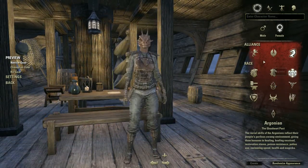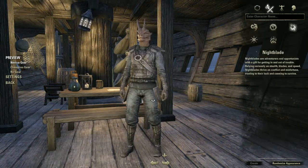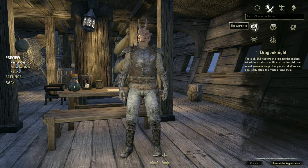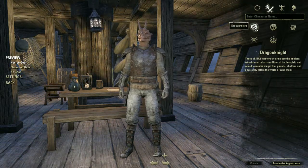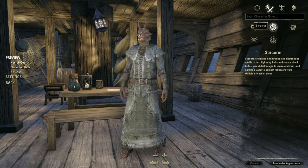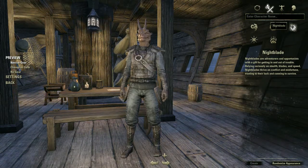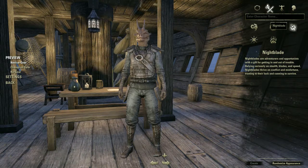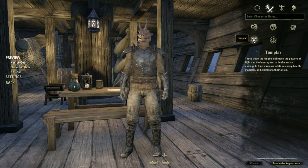I'm going to choose an Argonian from DC, make him male — this character will be for battlegrounds and PvP in general. Then you have your classes: Dragon Knight is more of a tanky build, though you can have stamina or magicka versions. Sorcerers can be stamina or magicka, and most people choose magicka. Nightblades — stamina or magicka — are probably the hardest hitting this patch, which is May 10th, 2018.